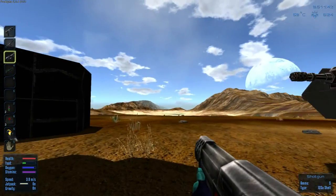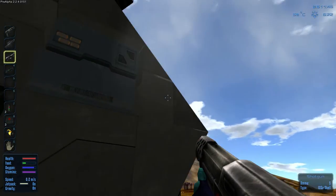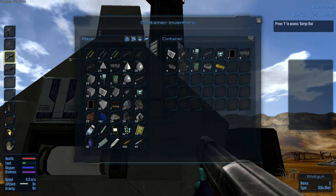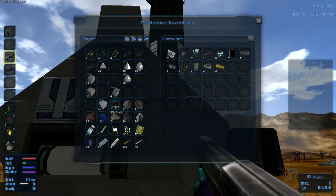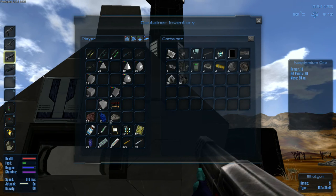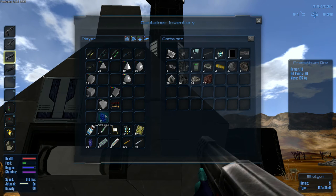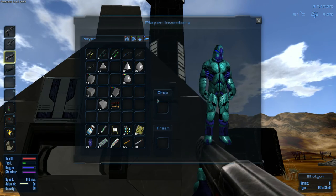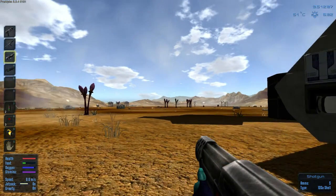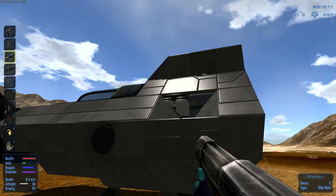Yeah, there we go. I like how we can do this - let's throw this stuff in here as well. I want to keep the prometheum because that's fuel and that's important. Well, everything really is important. Let's throw that in there as well. I think we're good to rock and roll - let's head back to our base so I can fill up on some fuel, human fuel which is food.